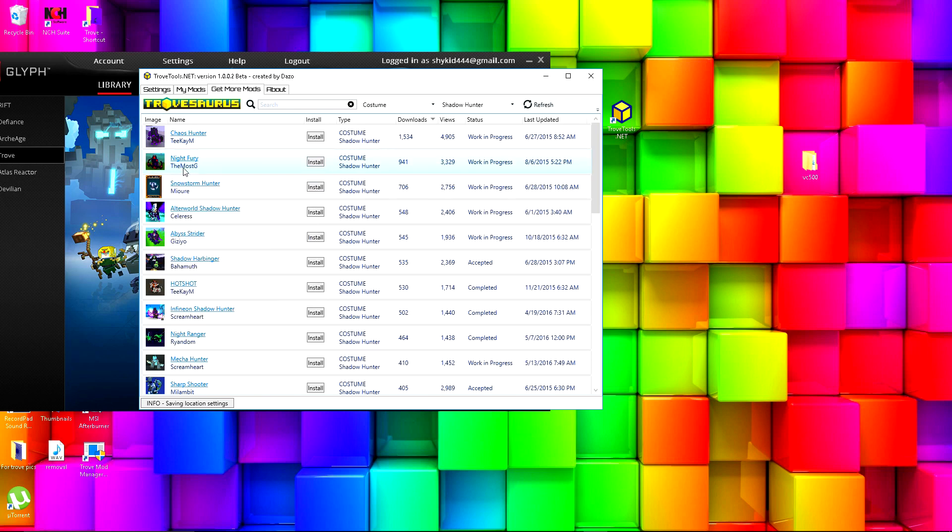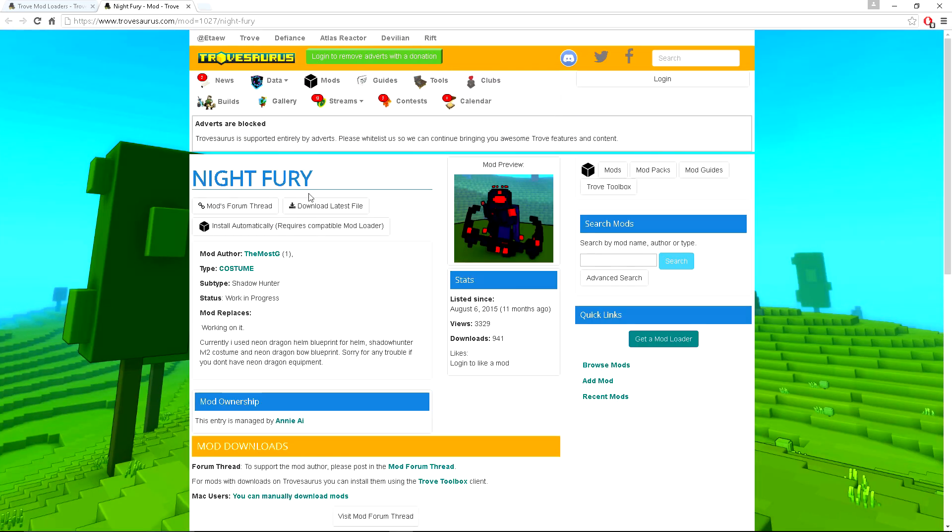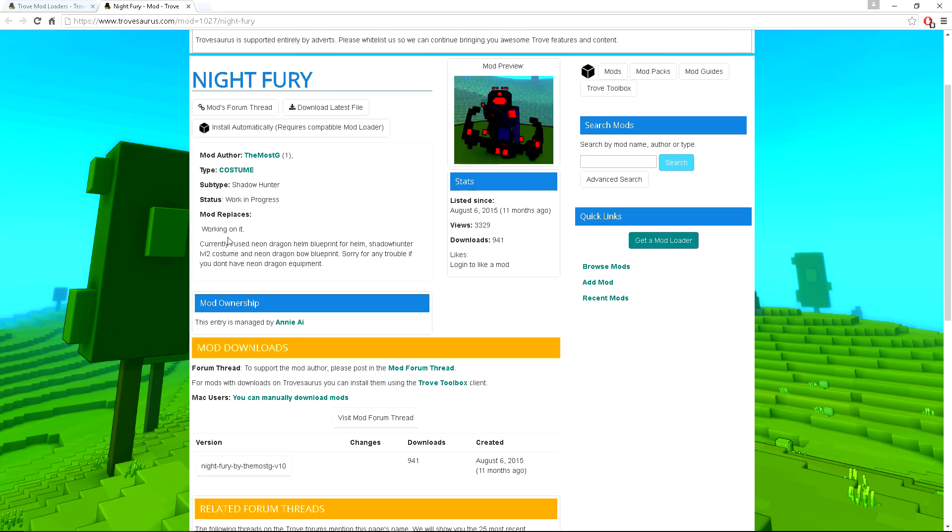You can click on a mod — I'll click on the Night Fury — and it'll bring you to the mod's own page, which usually tells you what it replaces. This one says 'working on it.' It also shows you when it was last updated; this one was 11 months ago.